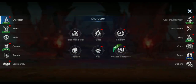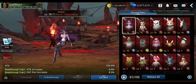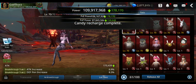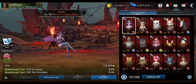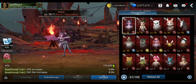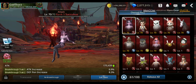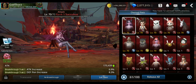Pets are also very important. The Succubus pet is quite good, gives higher stats. Get the attack pet. For traits, try to get defense penetration increase as high as possible — close to 10% is better; mine is 8.3%. Also take attack increase or crit rate as the second trait. Defense penetration is the best, then attack or crit rate.